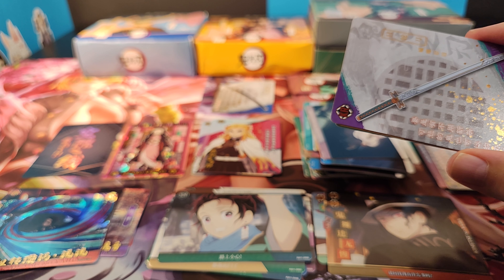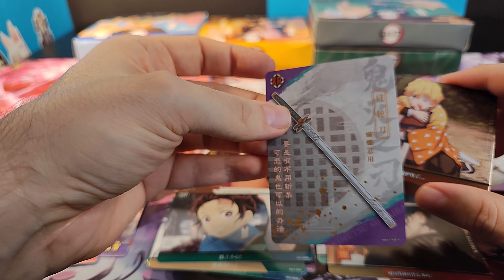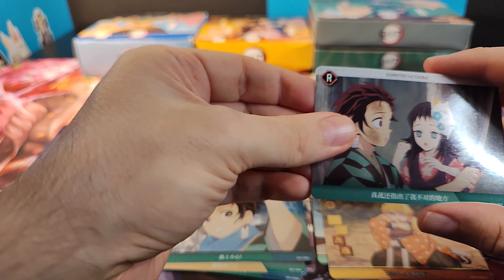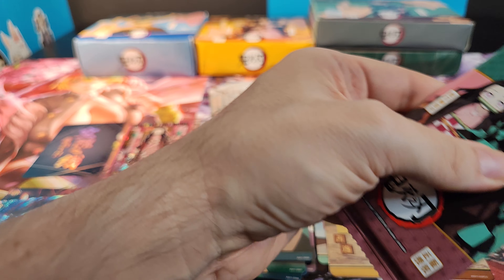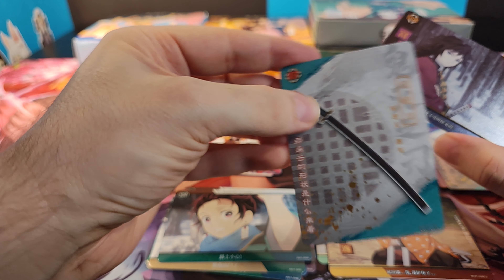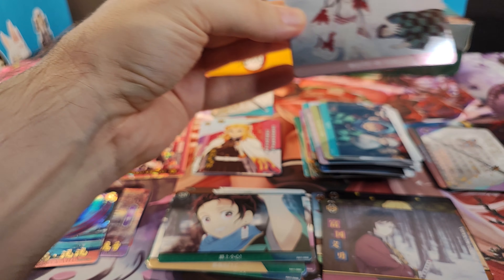We are at the same amount of price cards as last time, so that seems intended. A sword — I can't remember if we had this sword last time; I will add it in the video. New scene SSR. Rare, rare. It seems the price cards take up a slot over rare, so it isn't that great a loss overall. And that took me way too long to figure out. Price card. New sword.